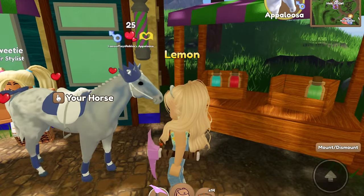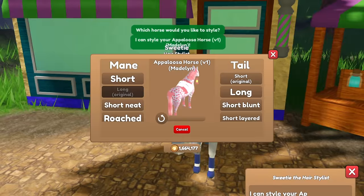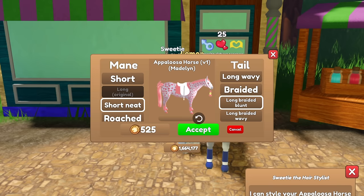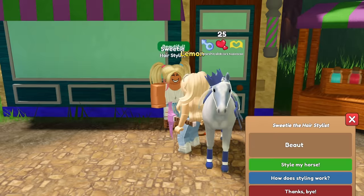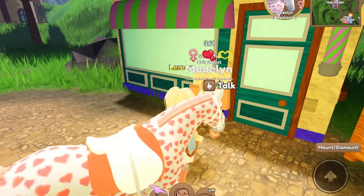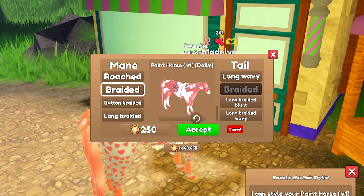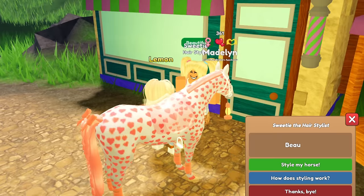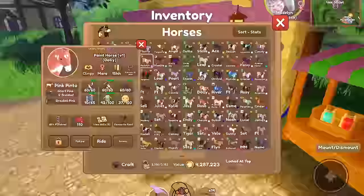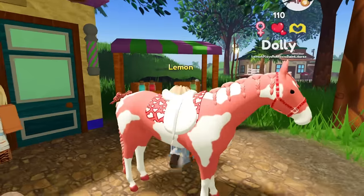Let's style our other horses. We have Madeline first — I think we'll do the short neat and the long braided blunt. That looks fine on this horse. Next let's do Dolly — we'll have hers braided, and her tail was braided from the previous owner so we'll just keep the tail braided. Here is how Dolly looks now. I like it!